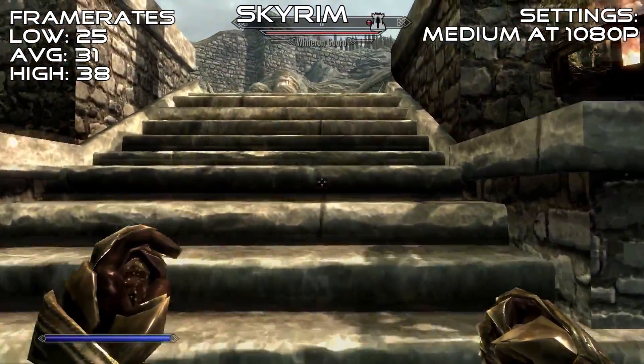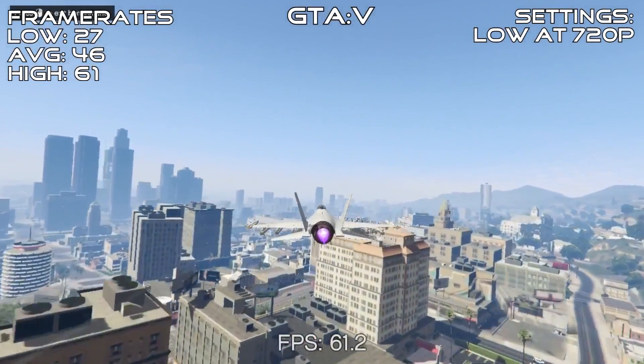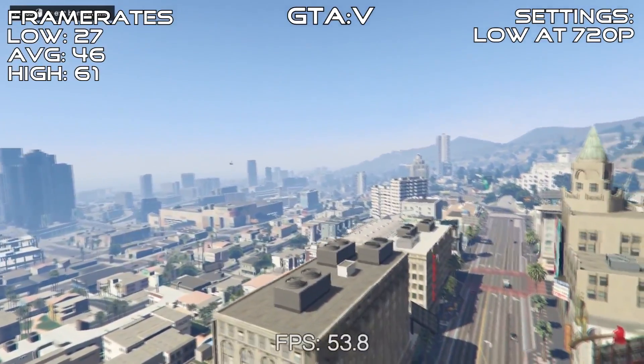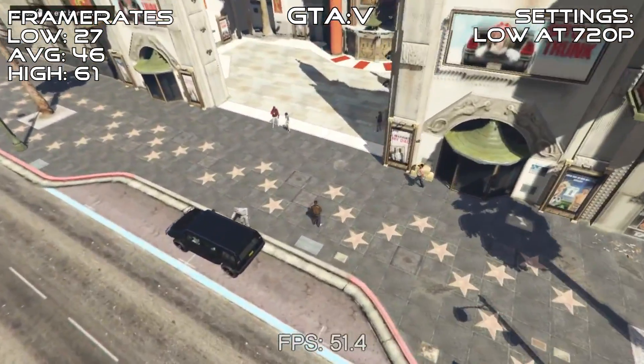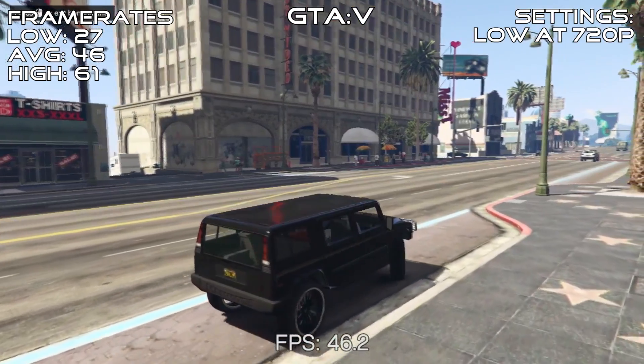Finally, we have GTA 5. At 720p minimum settings, we got a respectable 46 FPS average with it only ever dipping down to 27, and it reached as high as 61. Again, the GDDR5 variant of the GT 730 trounced the R7 240 with an average frame rate of almost double at these settings.